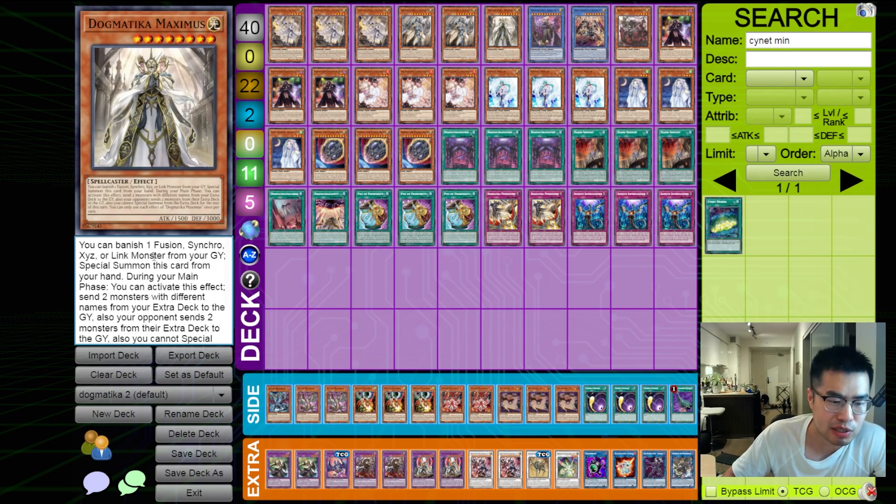We have one copy of Dogmatica Maximus. In addition to Albozoa, if we can get out Maximus, we can rip an additional two cards from their extra deck. So we're ripping a total of potentially nine cards, which is super devastating against combo decks — it could be game against a lot of decks. Even against decks like Branded and Chimera, we can just rip out the cards that we care about. Even though they get the searches in the end phase, it doesn't matter — we're hitting the main cards that they require.